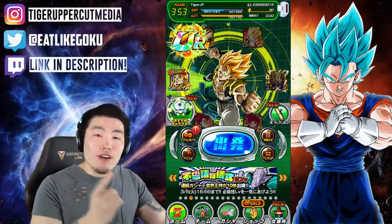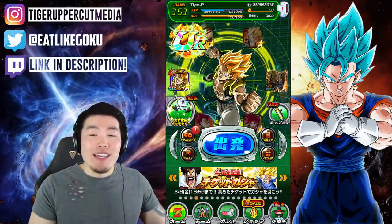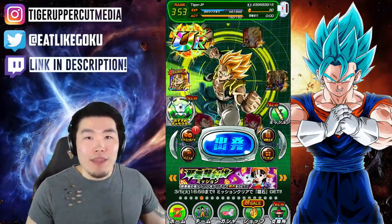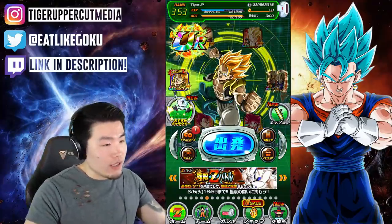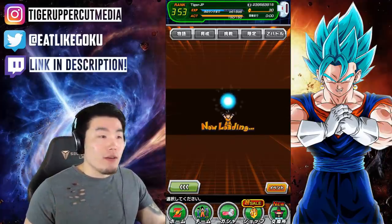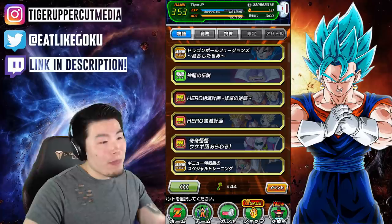The first thing we can expect is a new function called the Gate of Memories. This is definitely the biggest thing coming out of this update. It's essentially a new feature that will allow us to play old events in this game that are not currently active, by using these new key items. I'm going to click this and head over to the Gate of Memories. With the key items that we can get from missions, logins, and all that stuff, we can replay every single event that has ever been in this game.